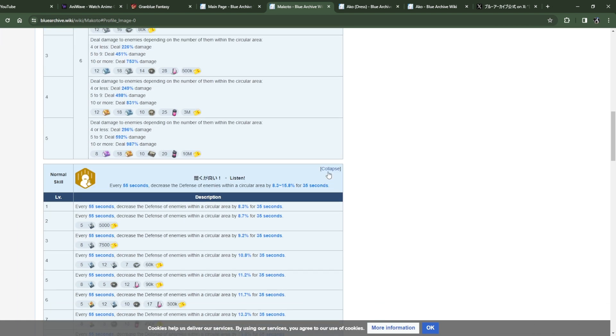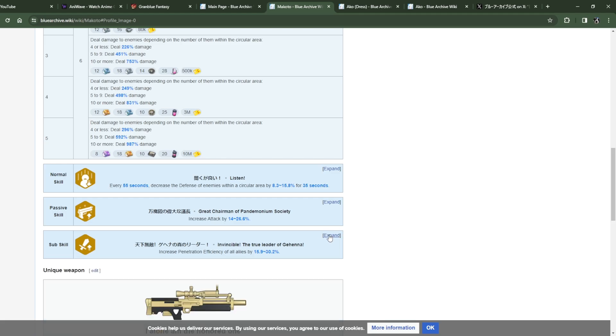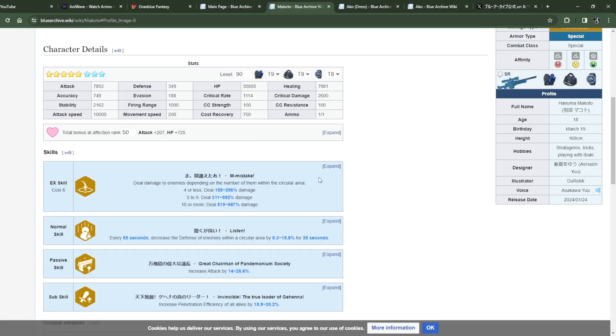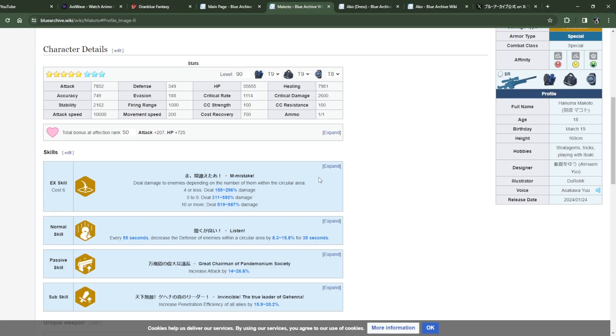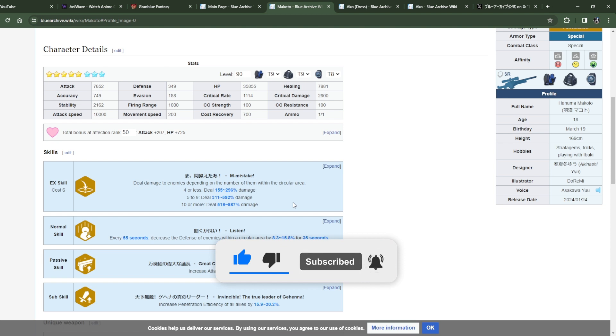What would you use her in? First thing that comes to mind is Grand Battle — Gregorius, and specifically Chased, because there are 10+ mobs there. Six cost is rough in that fight though. The 55-second cooldown on the debuff makes more sense in that context, since it takes a while to apply. The defense down hits enemies in a circular AOE, so it could also randomly hit the boss.